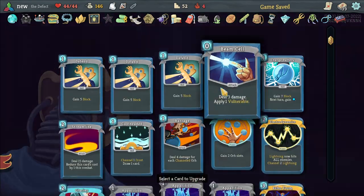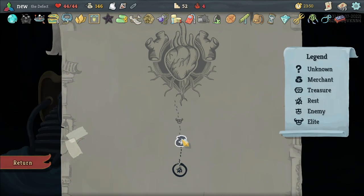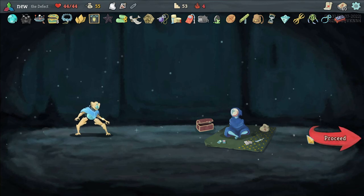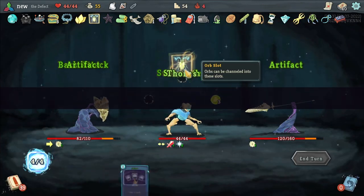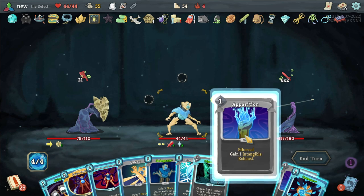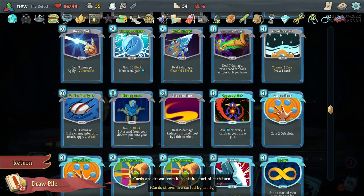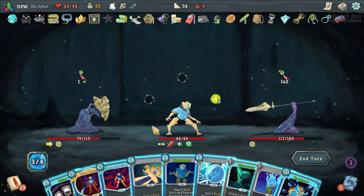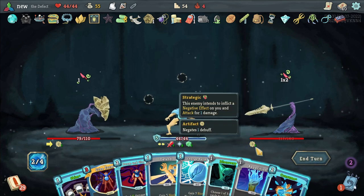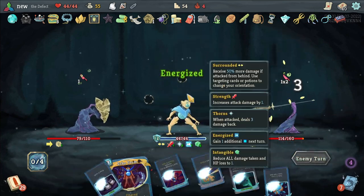We're gonna Smith as well — let's Smith another Apparition. I wish we could take a Seek. Let's take a Discovery — you never know. We can't take any more potions. We're surrounded. Do we try and Skim for Aggregate and say goodbye to Echo Form? I think we say goodbye to Echo Form.